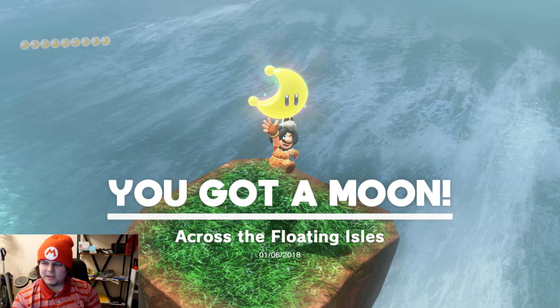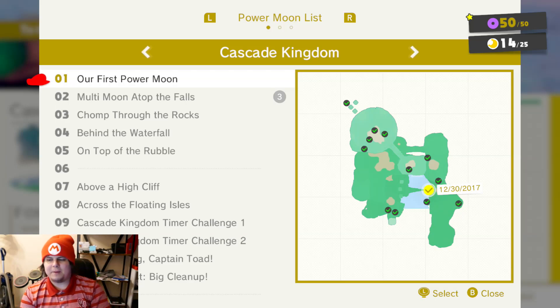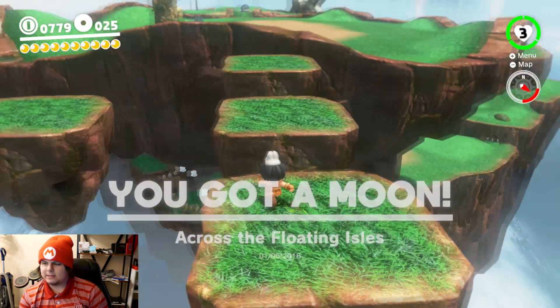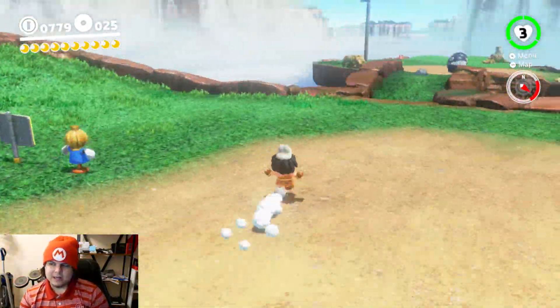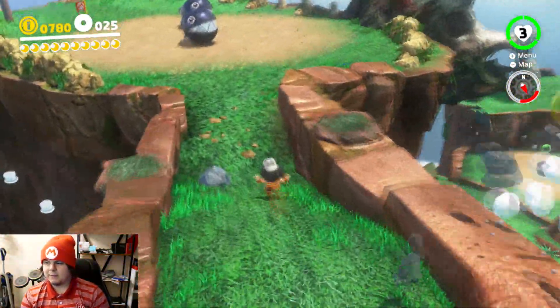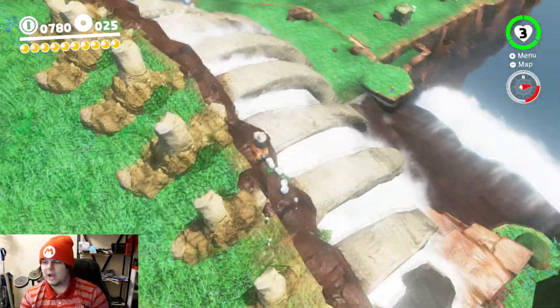And back, this one is gonna be across the floating aisle. So we have a total of 14 of the 25 Power Moons here in the Cascade Kingdom, which means there's 11 somewhere else that I have no idea where they could be. No idea! But for the most part, that's all for the Cascade Kingdom. Because I really have no interest in 100%ing this level until later in the game - this is all of the Power Moons in this particular world that I am familiar with.